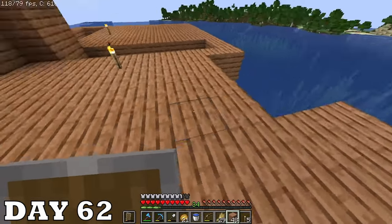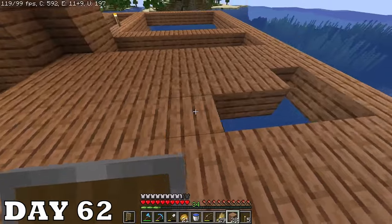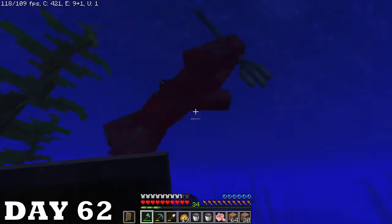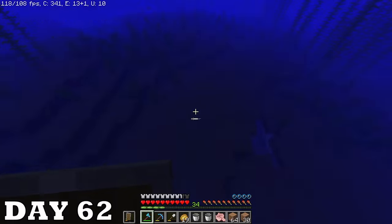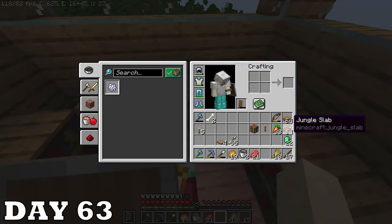Day sixty-two I built another layer to the rig. One mildly amusing thing happened on the night of day sixty-two — a trident drowned was in the water, I killed him but he didn't drop the trident. Day sixty-three I skinned a few cows and made some more bookshelves. My first diamond axe was getting really low on durability so I put it up on the wall.